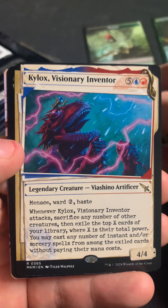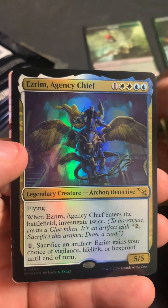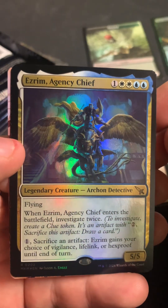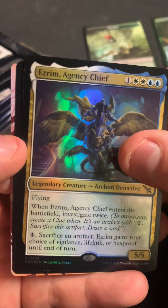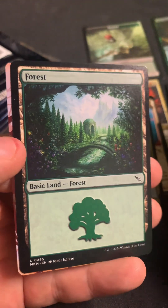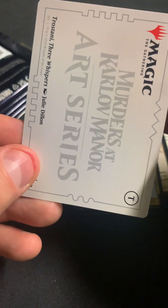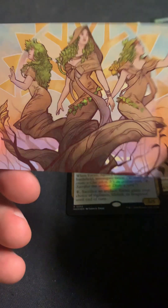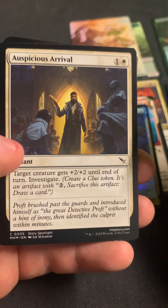And we got a Kylox Visionary Inventor in the dossier frame. And then we got Ysrim, Agency Chief, as a foil rare — holy cow, that's a lot of mana cost probably. And then Torstani — yeah, Torstani Three Whispers — has the art card. I think it's going to be interesting to see some of the little things that change when they switch to play boosters instead of having the other packs, but I think it's better that it's one box.